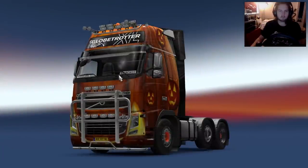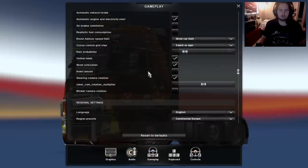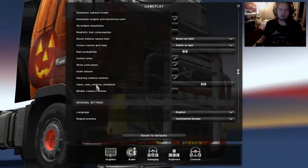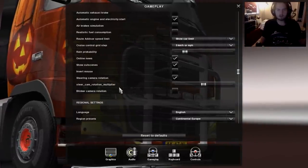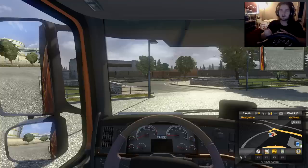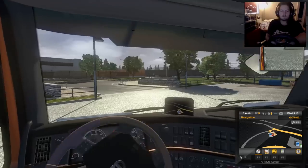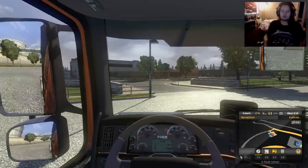Let's add that function here. Go to Options, then Gameplay, and it's near the bottom, just above regional settings. Normally it's off, but you can enable steering camera rotation. There's also a steering camera rotation multiplier — I think that controls how fast the camera moves. And we also have blinker camera rotation, which we can check on as well. Now let's turn on the engine and demonstrate — go right, and go left. It's just amazing. So simple, but it works really great.